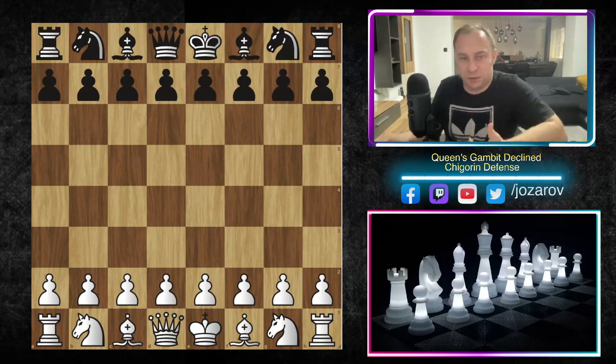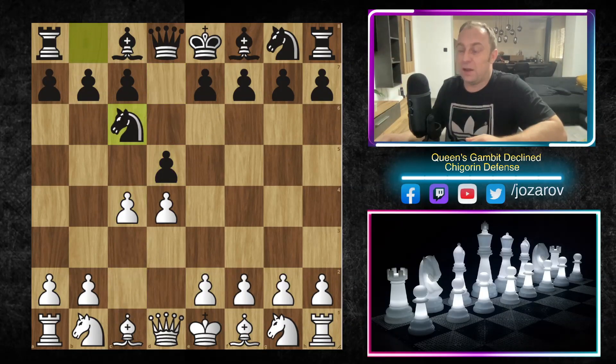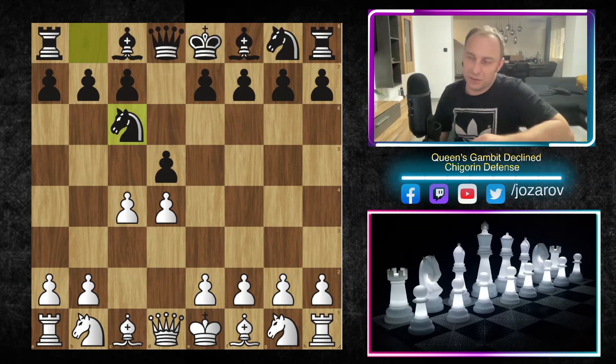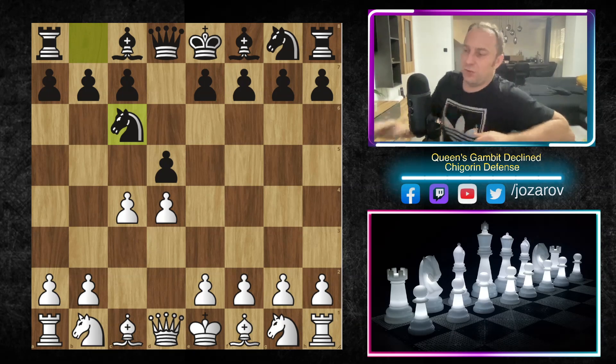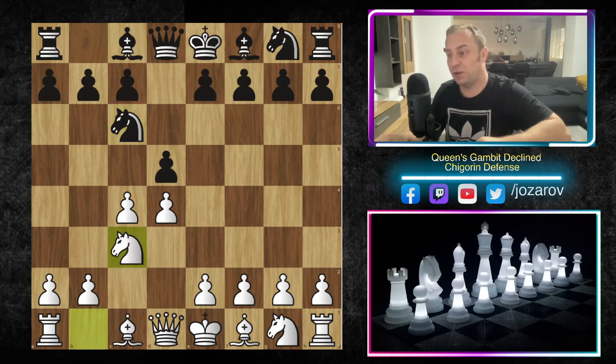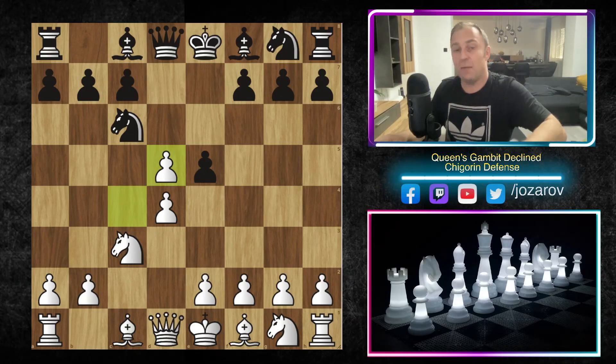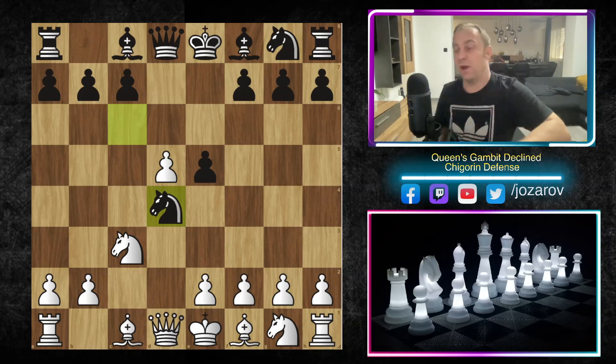Let's check out a different possibility here for Black and how White should counter it. So again: D4, D5, C4, Knight to C6 — the Chigotin defense. The game will be in the description below. Again we have the Chigotin defense with the Knight to C6. Please check out my previous analysis too. Here we have Knight to C6, Knight to C3, then the early E5. My recommendation is C takes D5, but now you might face the continuation Knight to D4, and here you need to play a tricky continuation.